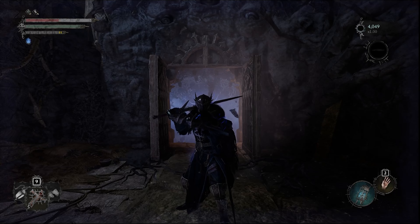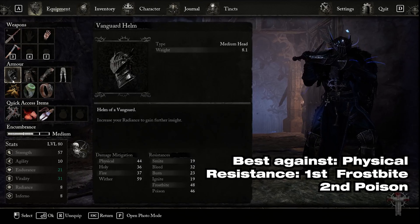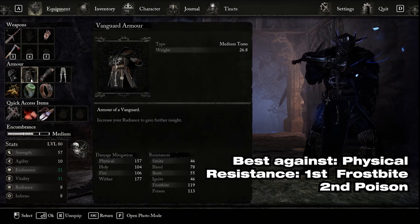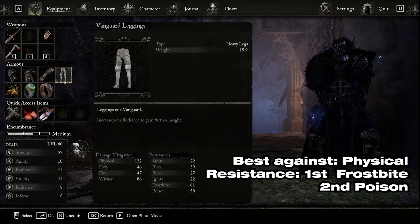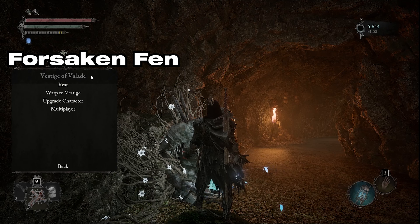Hey everyone, in today's video I'm going to show you how to get another cool armor set in Lords of the Fallen, which is the Vanguard set. This is a medium armor with the exception of the legs being heavy. Damage mitigation here is best against physical, and resistance is best with frostbite and then poison for secondary.